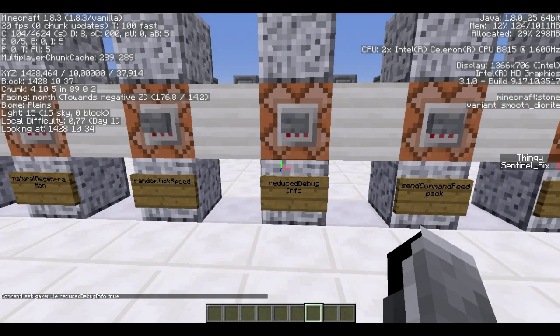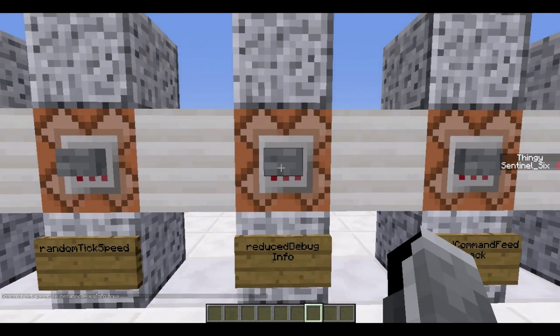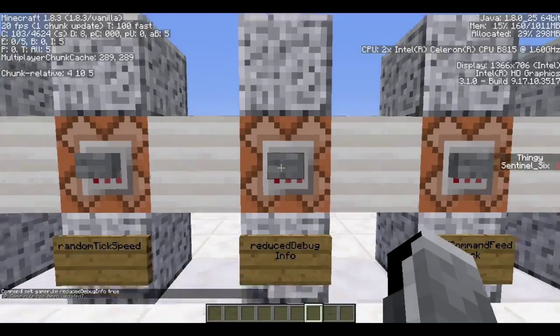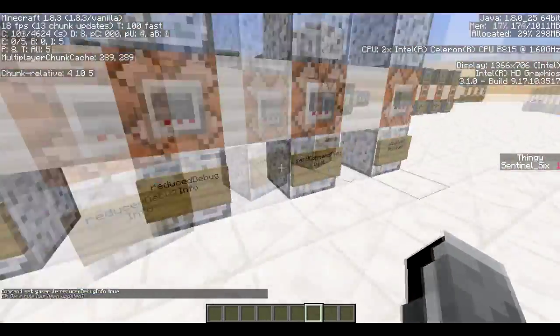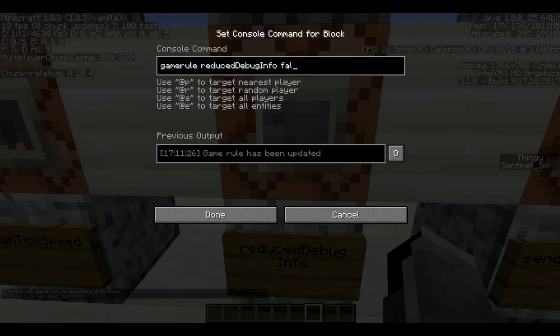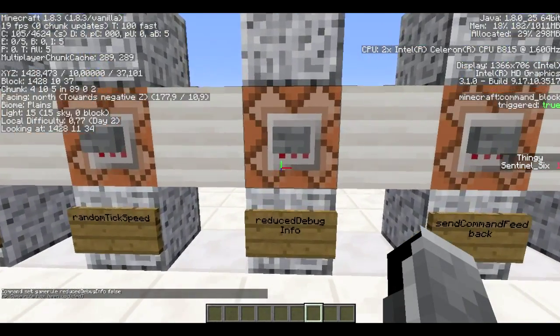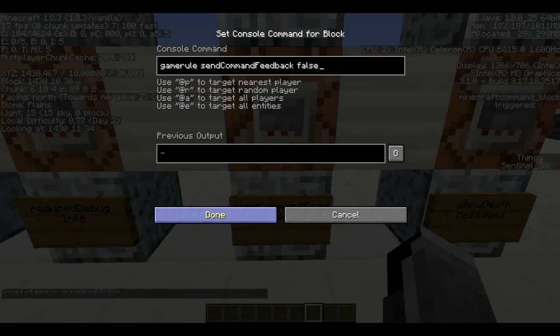Next is reduced debug info. This is the F3 menu — actually it's called the debug screen. If I turn this to true — because it's on false normally — you can see that there's a lot less stuff there, a lot less confusing stuff; just the really basic info. But I want this on false because otherwise I can't see the coordinates, and coordinates are very important for command blocks.